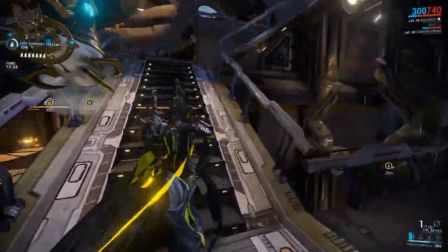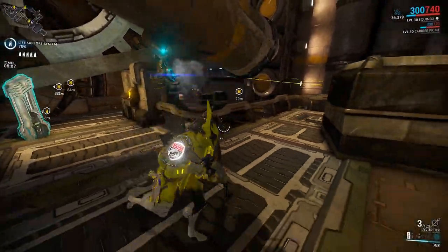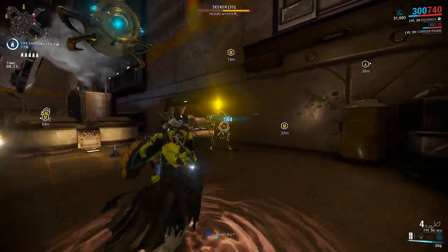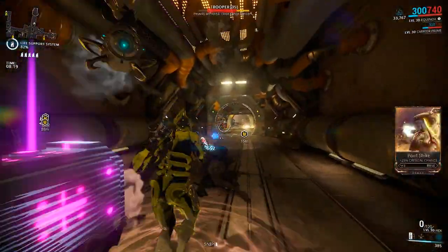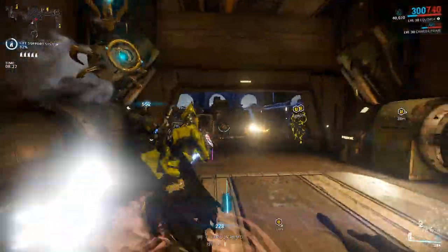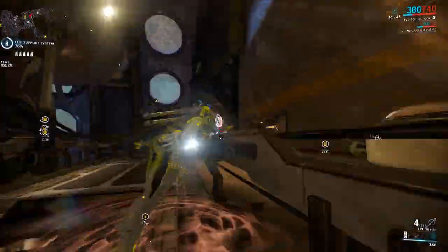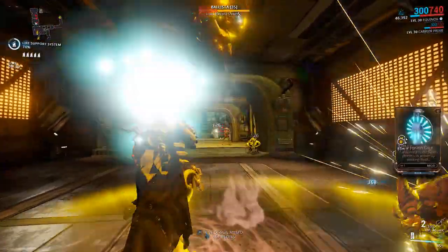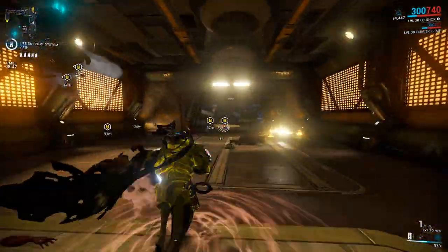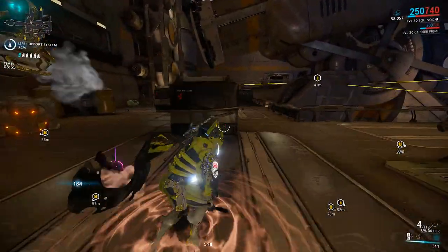Maim's aura staggers enemies who enter it and deals slash damage to them once inside. The slash damage can be quite high with enough power strength mods. The stagger lets you pick off shots with ease — very useful for bows and snipers. Maim also stores damage from kills like Mend does. Releasing the stored amount casts a wave of slash damage hitting all enemies inside the radius. I've seen the total stored reach just over 61,000 before resetting, so remember to release it before it resets.